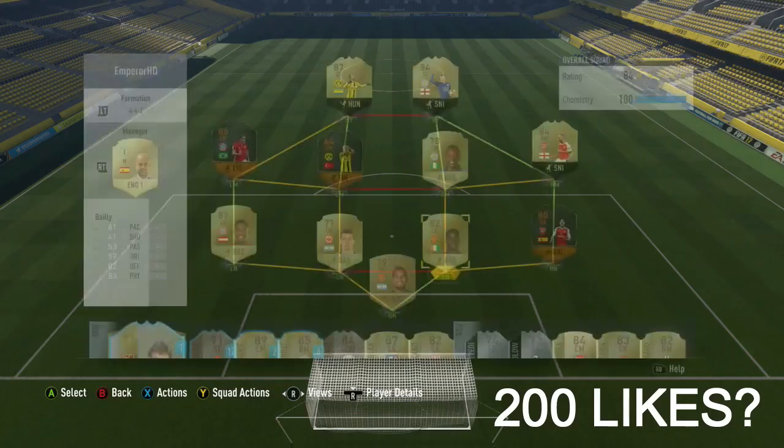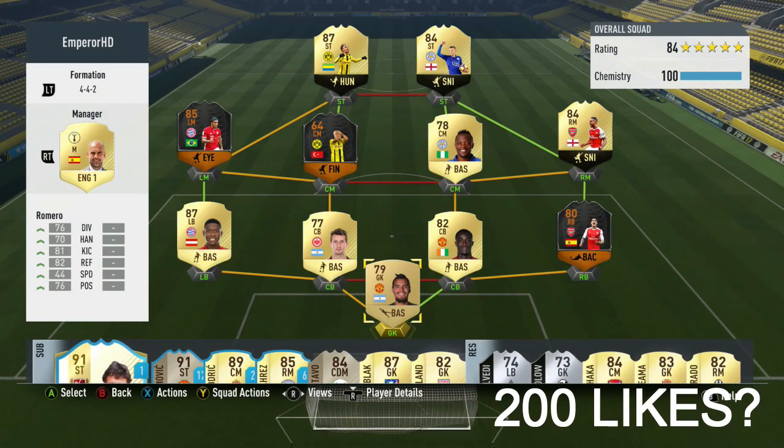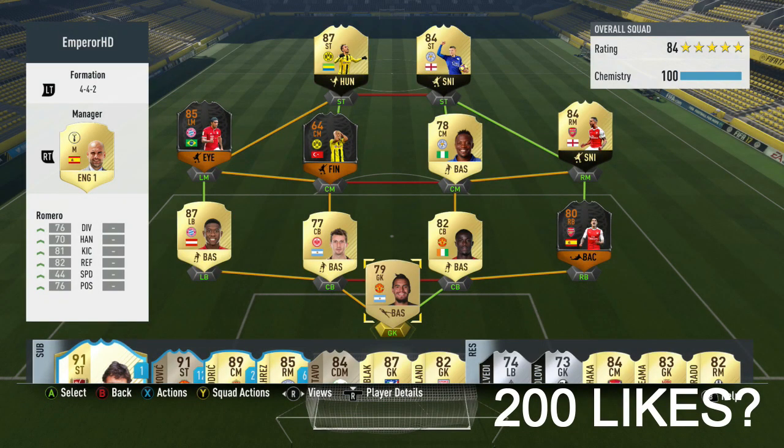Got Emre Moore in center mid. It's kind of funny that I went with a bronze, but I wanted a little bit more pace in there. There was one other person I could have put in Emre Moore's place — I forgot his name, I think it's Timothy, that striker, a German from the Bundesliga. I think he has 92 pace as well, but he wouldn't get Aubameyang full-chem, so I went with this. Still absolutely pace-y in every position.